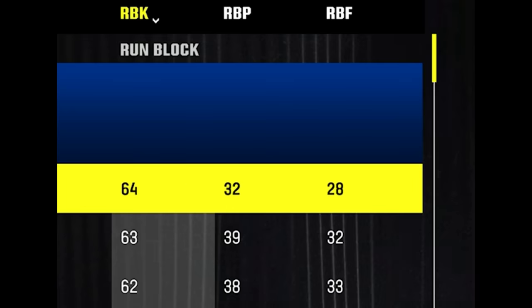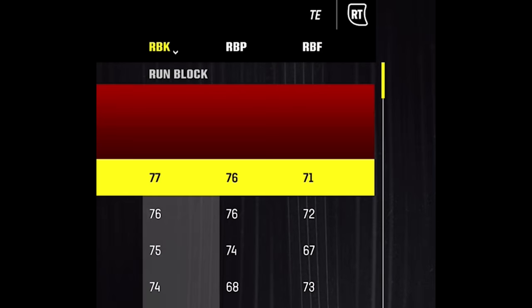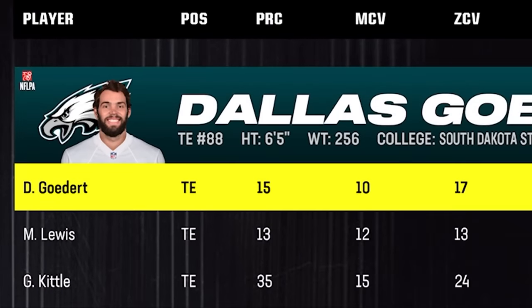Typically wide receivers have a run block grade in the range of maybe 45 to 55 at most, with the highest run block grade in the entire game coming in at 64 with Cooper Cup, which is pretty average for a tight end. There's also something called a run block finesse grade — another run blocking metric where the average receiver comes in around the 30s, while the average tight end is more than double that, coming in around the 60s and up to the 70s. And the tight end with the highest run block finesse grade in the entire game? Philadelphia's own Dallas Goddard.